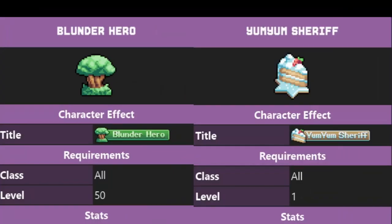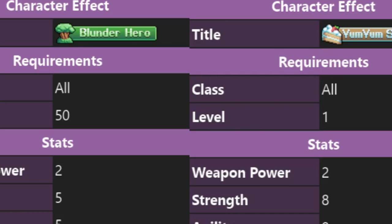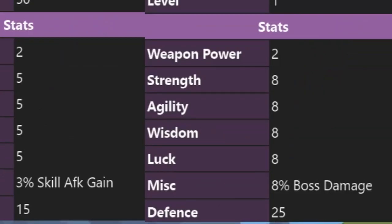Then we have the Yum Yum Sheriff, which is similar to the Blundo Hero except it is for World 2. To get this one you have to do all the quests from the NPCs, get their tokens, and combine them — just like the Blundo Hero. To get the recipes you have to finish the Cowboy Jones questline, which gives similar recipes to those used to craft the Blundo Hero. I haven't done that yet so I don't have the recipes, but it should be pretty similar. Funny thing is the Blundo Hero is level 50 while the Yum Yum Sheriff is level 1 — I guess that's to prevent new players from hunting the Blundo Hero before they've leveled up.